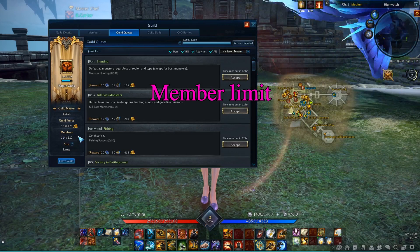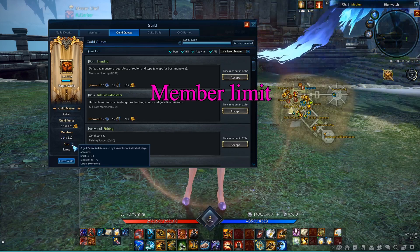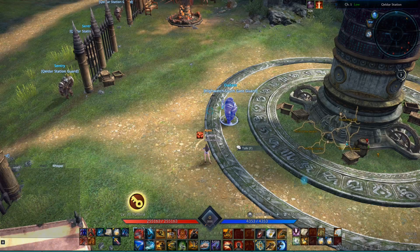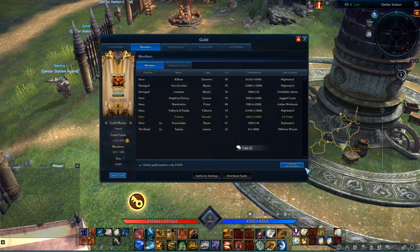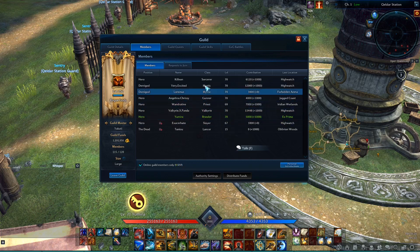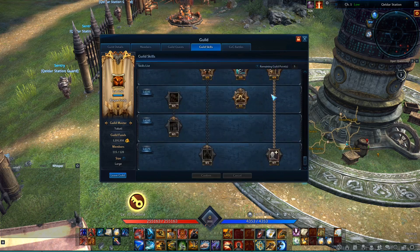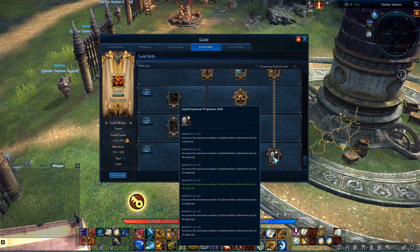There are two different limits on the number of members that can be in the guild at any time. There is a limit of 300 characters and by default there is also a limit of 100 accounts. This means that theoretically each player in the guild can join on three characters. There is however also a guild skill that can increase the amount of accounts that can join, while the 300 character limit cannot be increased. Most people will only have one character join the guild, so usually the account limit will be reached first.